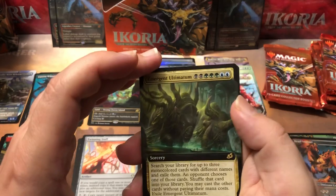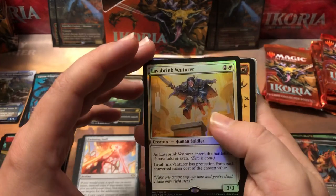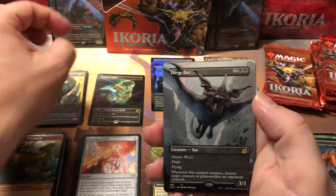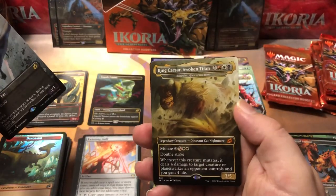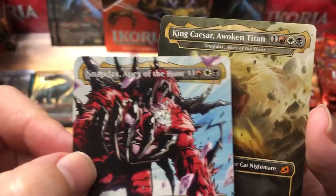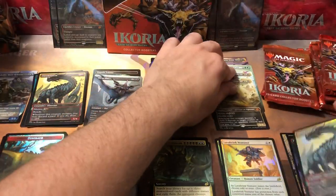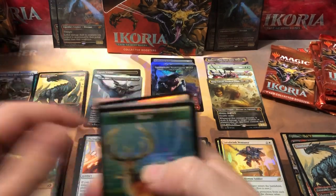We got our two alternates and a Dirge Bat — of course, every single box has one of these, even the standard boxes. Every standard box I've opened has an extended art Dirge Bat. And another one — a King Caesar. This is Snapdax's alter ego, I guess you could say. If you look, they're actually the exact same card — Snapdax, Apex of the Hunt — just different art. So yeah, kind of weird. Then our foil cloud piece in the back. We're up to four mythics, and two of them are the same but different.